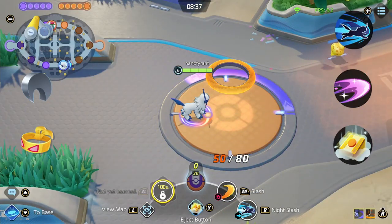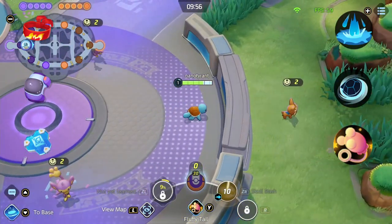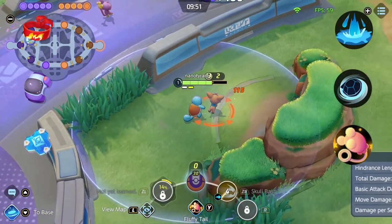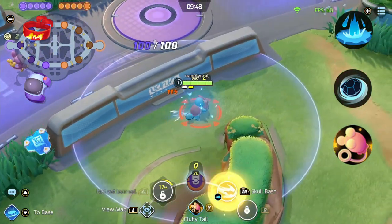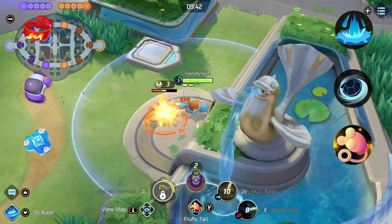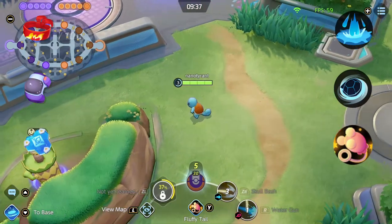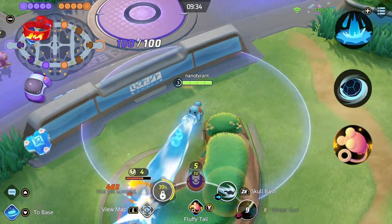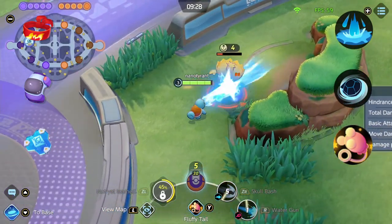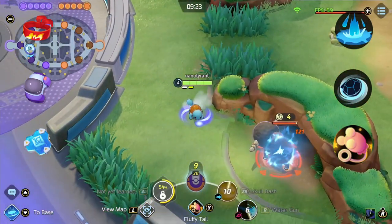Blastoise is a defender who does way too much damage for a defender. He became a popular center Pokemon the moment he was released, displacing Cinderace and Greninja as the most popular Pokemon to send into the center. The main reason is that the amount of damage he puts out with his Unite move and his Rapid Spin and Water Spout combo is ridiculous. Therefore I take Rapid Spin and Water Spout on him instead of Hydro Pump and Surf when I go into the center. Although Hydro Pump and Surf are also good skills, they are more useful in defending points and objectives rather than burning down objectives.